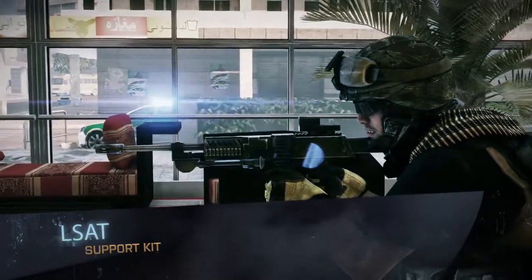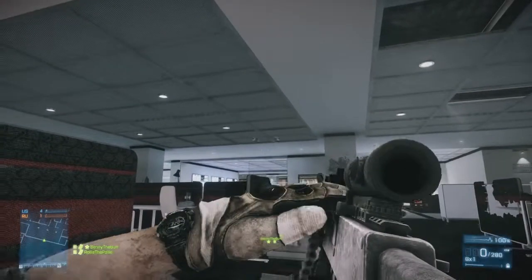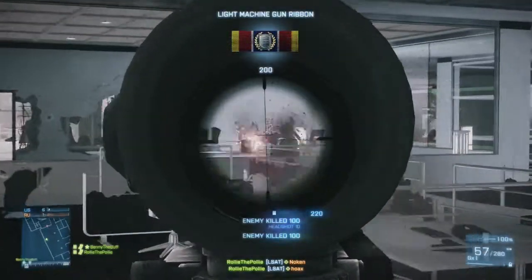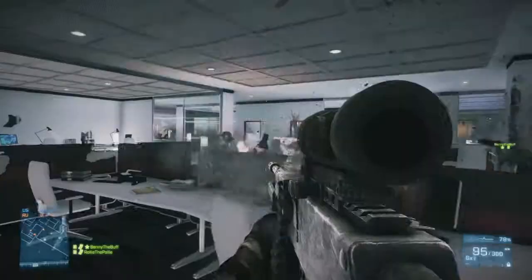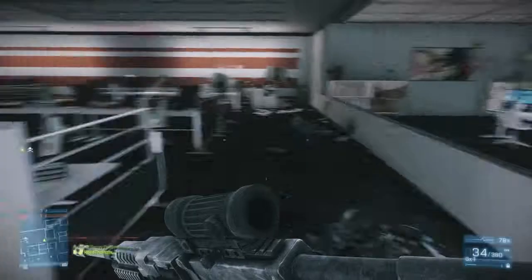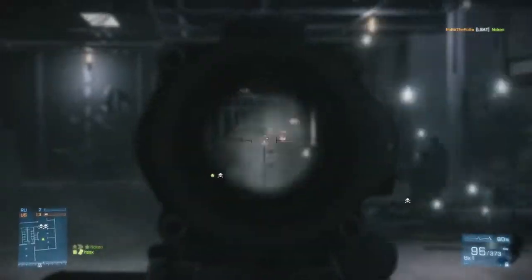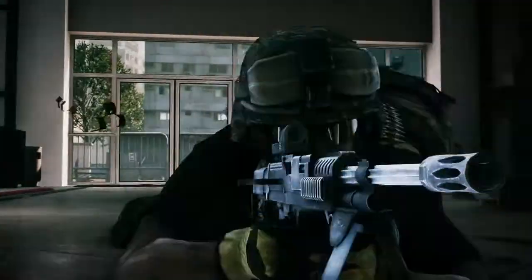High-tech weapons come to the Support kit this time with the new LSAT, part of the Army's lightweight weapon technology. It's a belt-fed machine gun with a special new linking system and a different bullet that makes it much lighter than most belt-fed machine guns. It doesn't have a super top rate of fire, but it has really good mobility — a nice blend between an M27 and an M249. You can put a bipod on it for long range if needed, and I think support players will find it gives them an edge in close quarters combat.